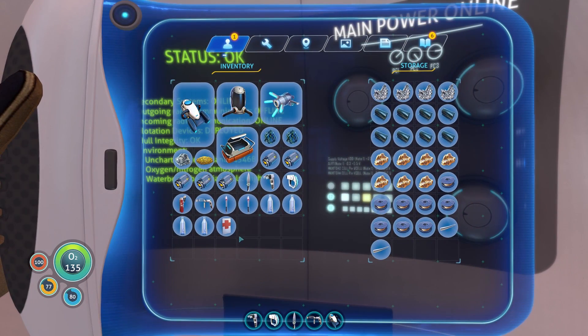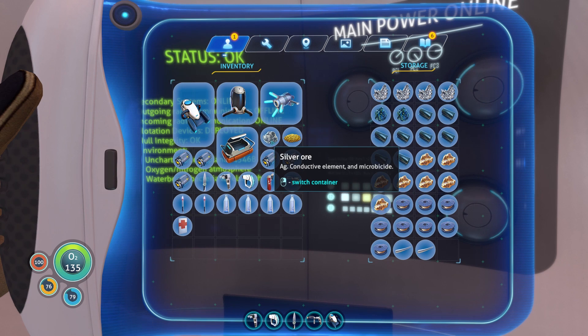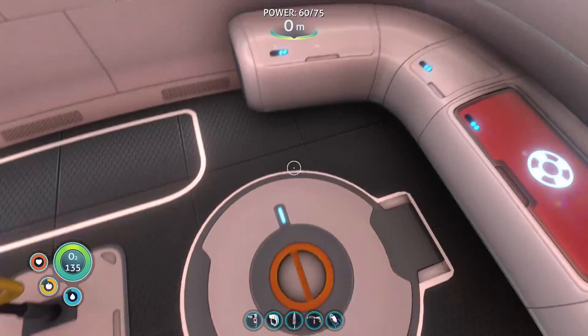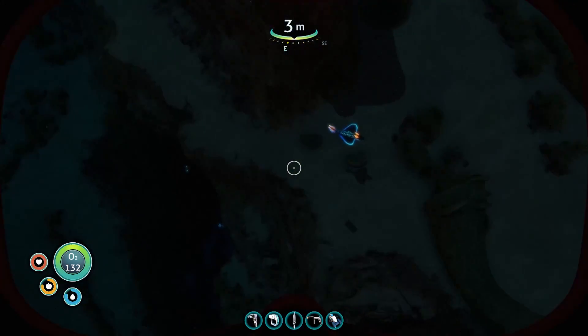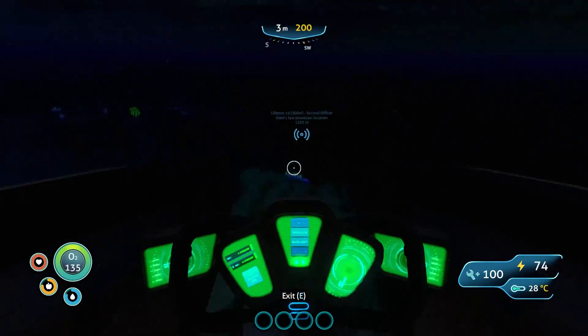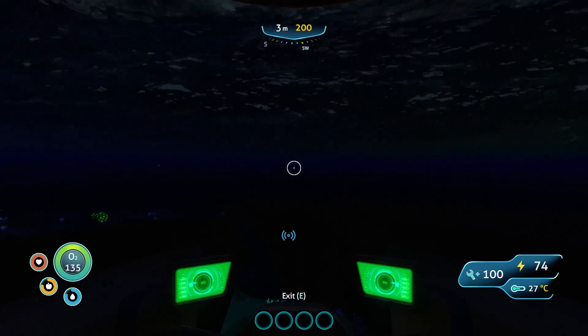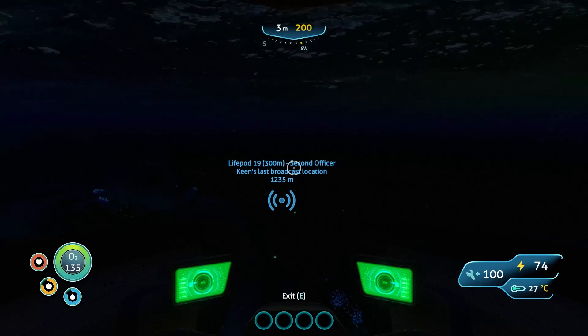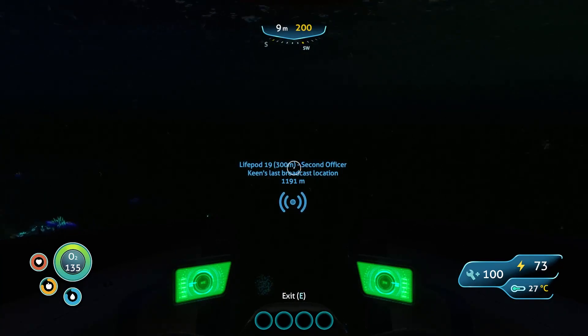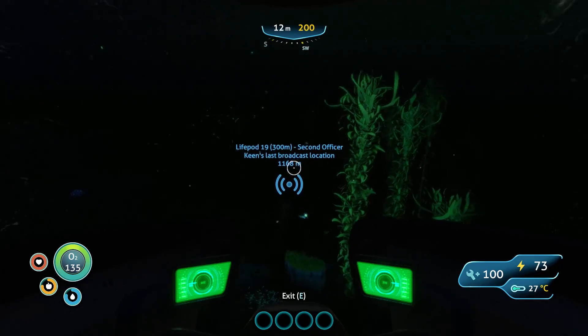Let me empty out some of the things I don't necessarily need, just in case we go out to the other life pods and I find something I want. You never know what dead people leave behind — some good stuff, maybe a good pair of underwear with no poop streaks.